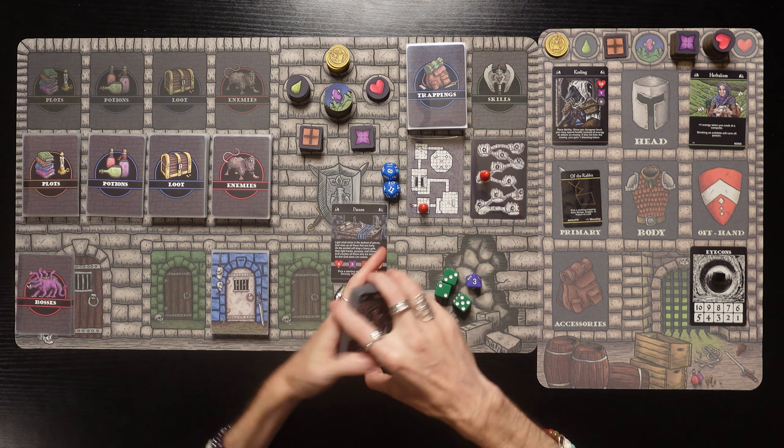Let's see what we got on level 1 of the Dungeon as a Crawling Parson of the Rabbit. We got an Archangel! 'A flash of holy light causes you to freeze. When the brightness fades, you see the form of a woman with large wings. She has come to judge your deeds.' Check your placement on the morality tracker. Since we've got the of the Rabbit star sign, we started with one morality - gain one health! We're already at full health, so we'll just move on.